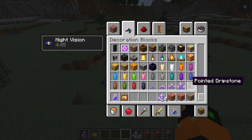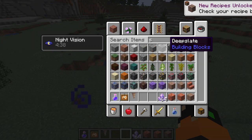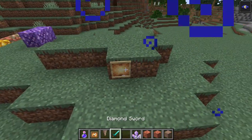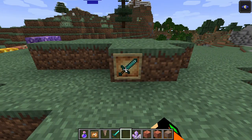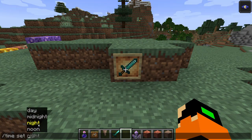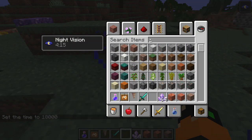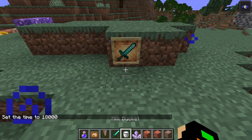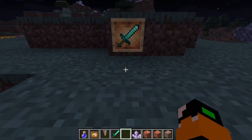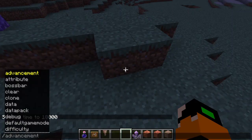They've also added the glow item frame, and they've added dripstone obviously. The glow item frame — I haven't seen it before, but I believe as the name states, if you put an item in the frame, does it glow? Let me set the time to night. It doesn't really glow, but it's called the glow item frame, so I don't really know what it does except change the frame of the item frame.